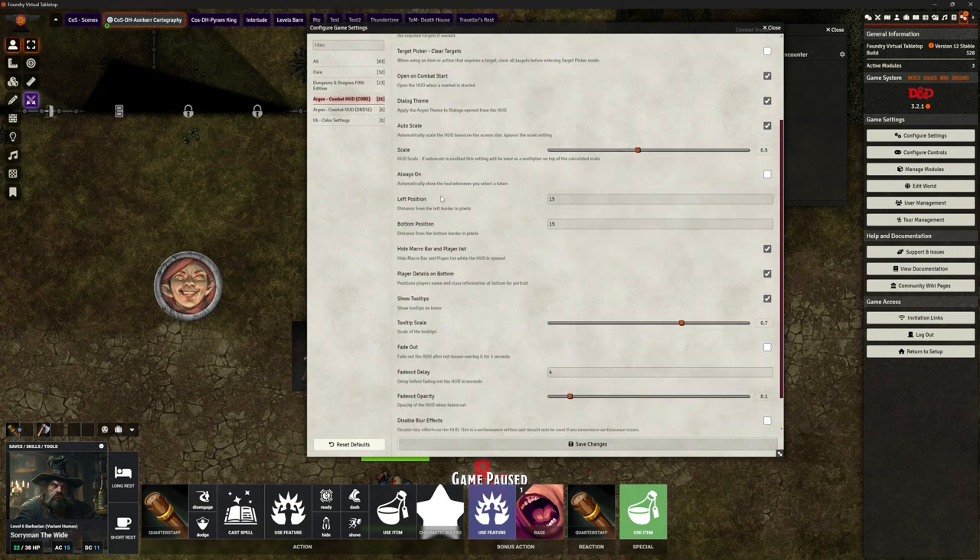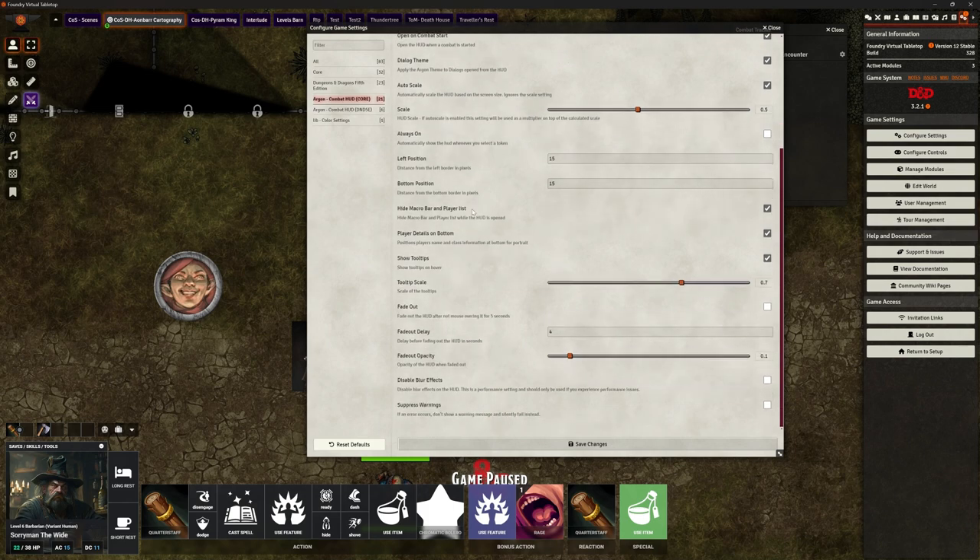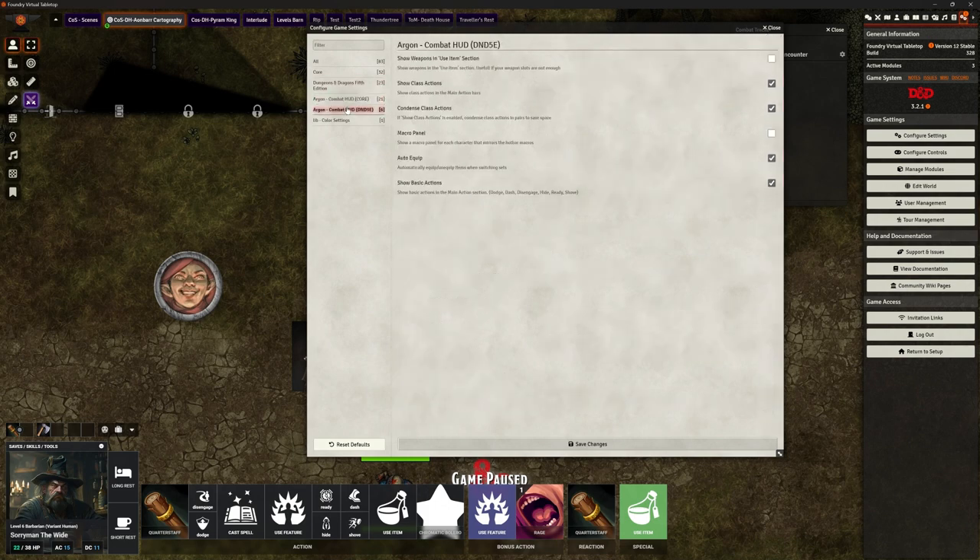You can change the scale, set it to 'always on' regardless of whether you're in combat, adjust position, hide the macro bar and player list, change tooltip scale. There's also a fade-out option — the HUD fades out after five seconds of not mousing over it, just fading into the background so you can mouse over to bring it back. That helps stop cluttering up the screen. There are delay settings around that as well.